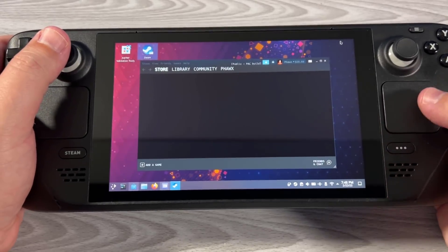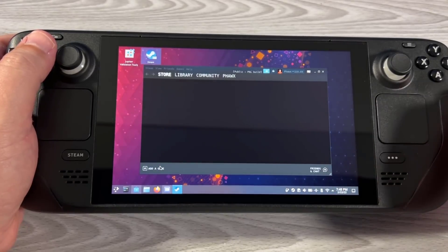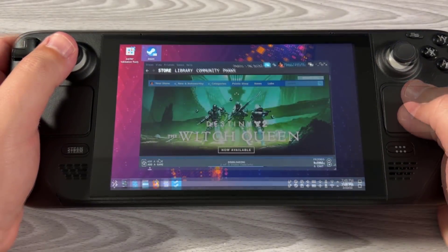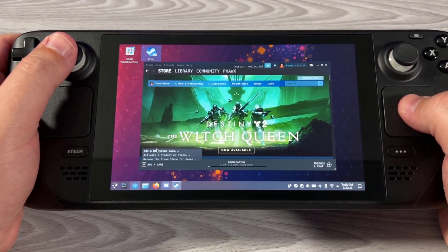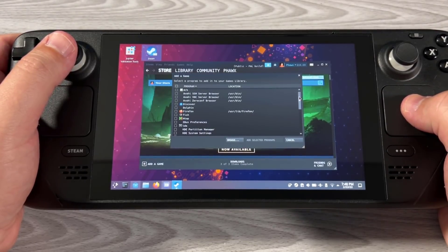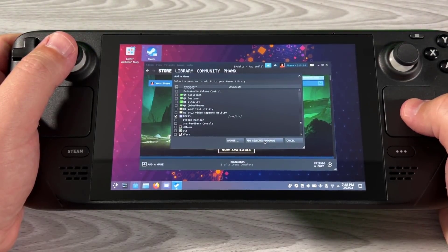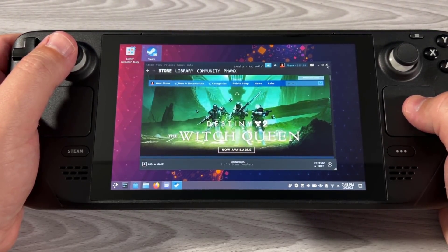I'm going to load that up just so you can see. On the bottom, you can see we're going to say Add a Game. You're going to go ahead and click Add a Game, then do Add Non-Steam Game. When you're here, you can go to RPCS3 right there and say Add Selected Program. At that point you're pretty much good to go.